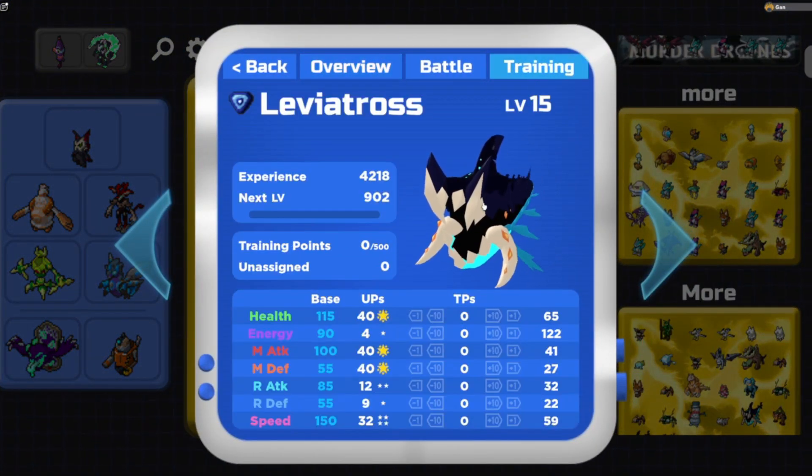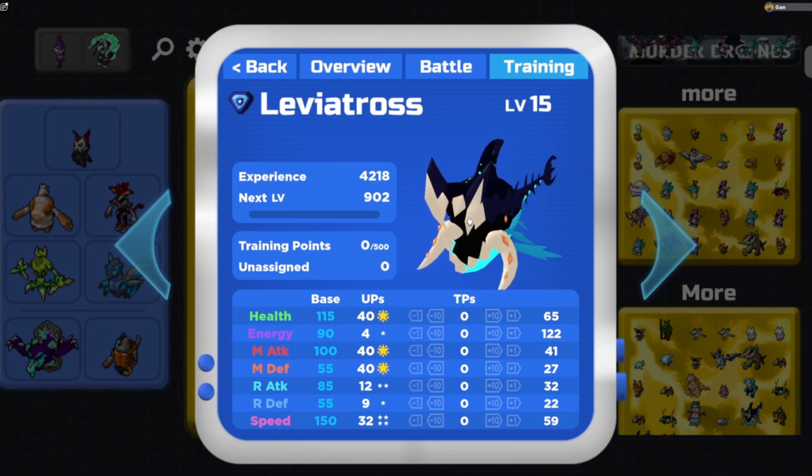And what was the other one? Leviatross. Wow, mine has horrible UPs. 100, it's so weak. My goodness. Okay, this is not a good Lumion. It's so weak.